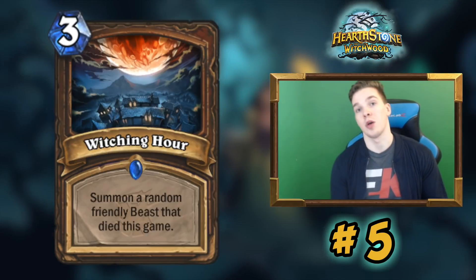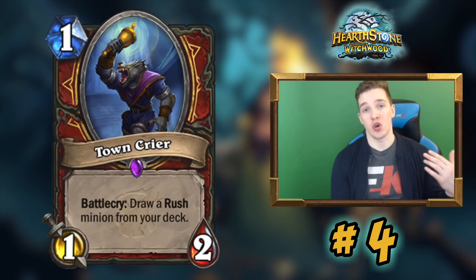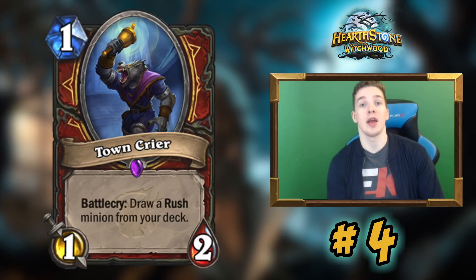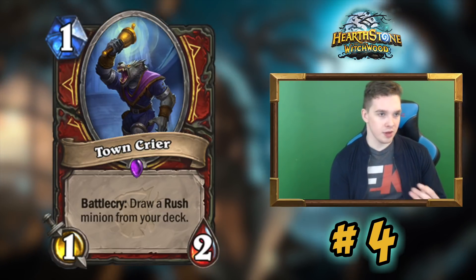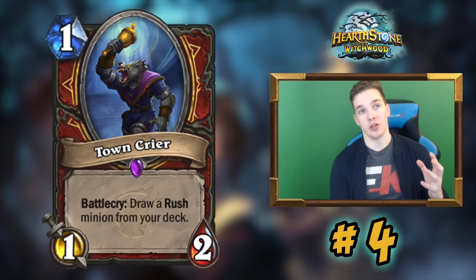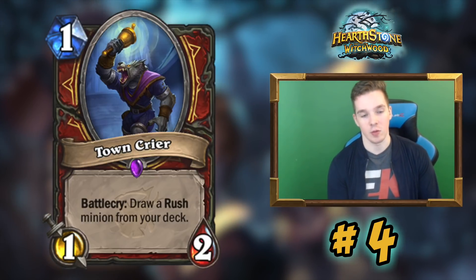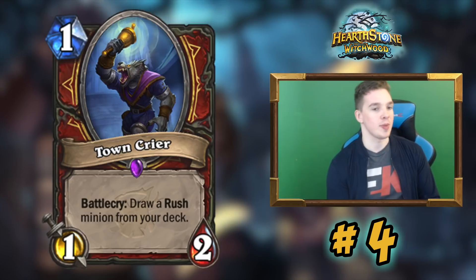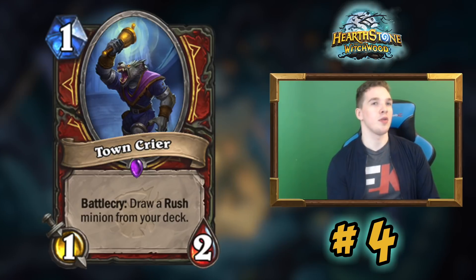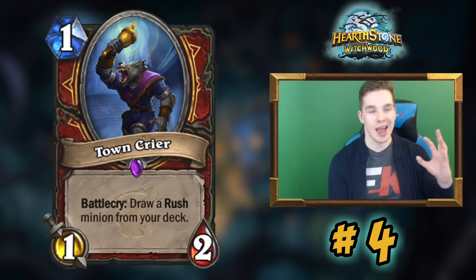Number four is the rush package: Town Crier — a card I was really hyped about — alongside Militia Commander and Darius Crowley. These three cards together kind of tied together Patron Warrior, and you can add Warpath as well, which was a very important card for Patron Warrior — probably even more important than the rush package. I don't think any of these standalone are really nuts, but altogether fitting into Patron Warrior they really completed the deck and made it viable.